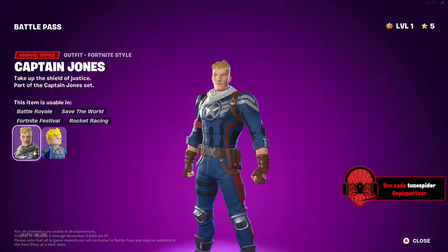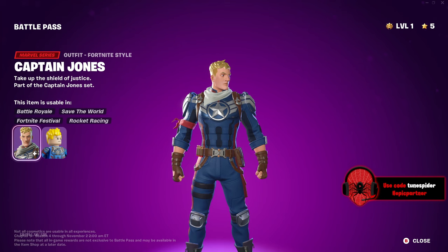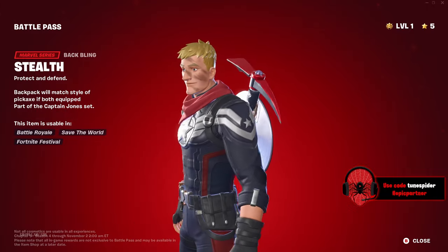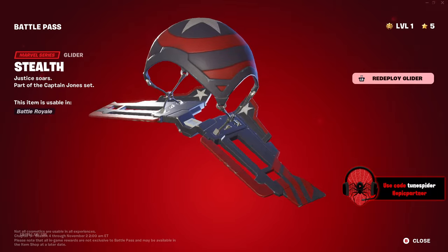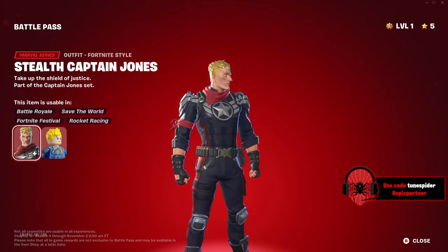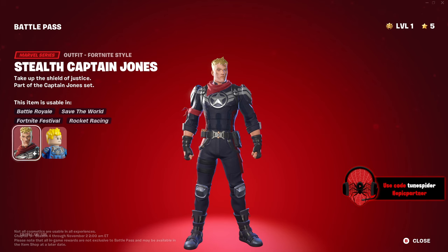They did a good job with his suit — it gives Captain America Winter Soldier stealth suit vibes, but the red makes it pop so much more. Then there's the Stealth Captain Jones style, which is red and black — or maybe navy blue. They always do one of these parachute gliders, but this version looks good — I actually like this one more.